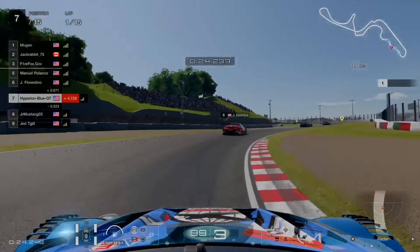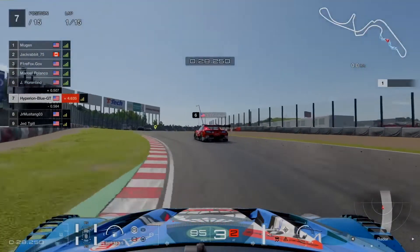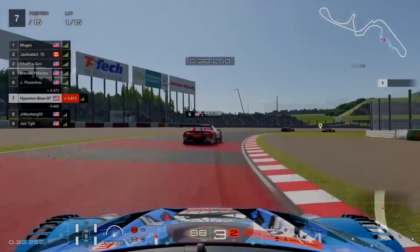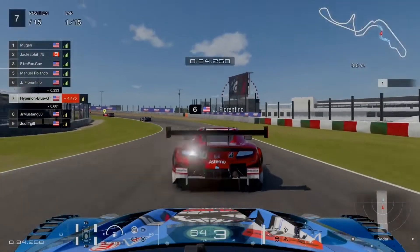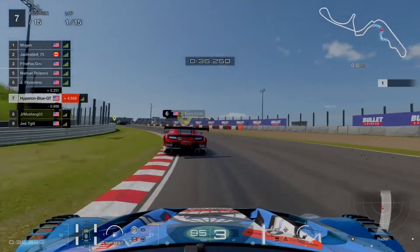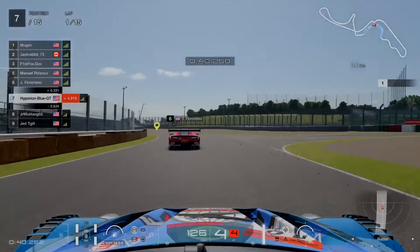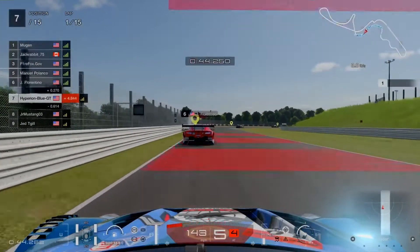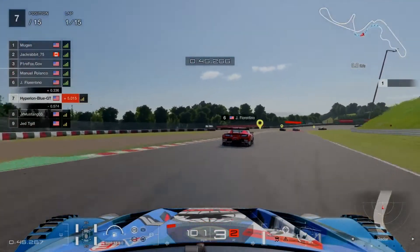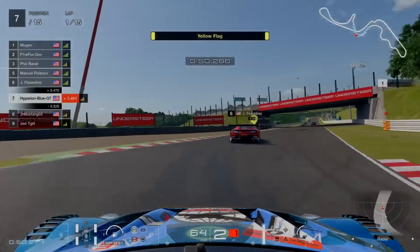First turn clear onto turns 1 and 2, kicking it up onto the S turns smoothly. The Team Total Drama World Tour Nissan GTR GT500 is making its debut in Gran Turismo 7 after long seasons delayed from GT Sport. Jay Florentino takes position number 6 entering sector 2 at the danger curve, going for turns 8 and 9.